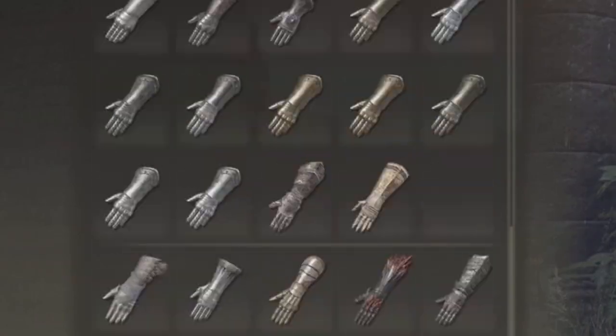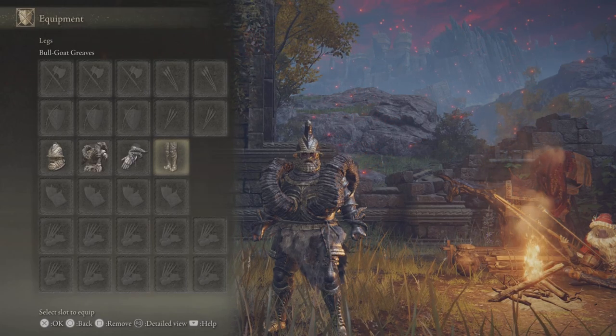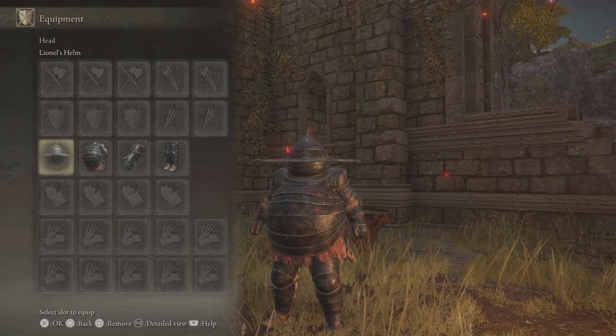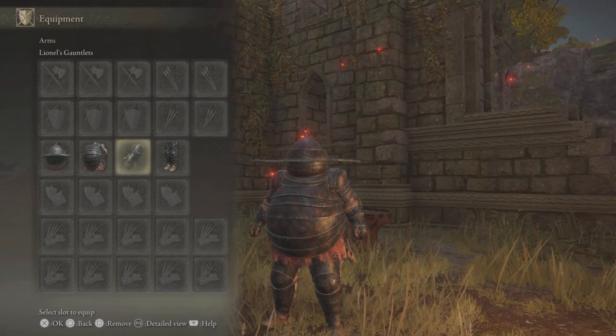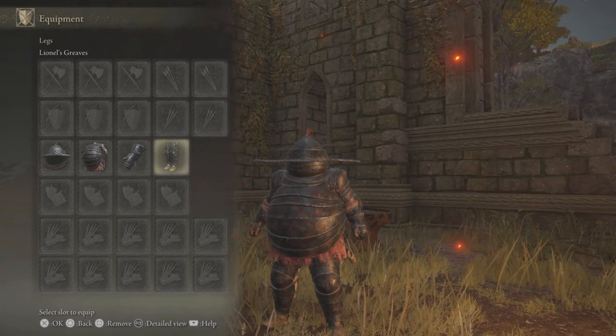First up is physical damage and no surprise it's the full set Bullgoat armour, which also has the highest versus Strike. The highest for both Slash and Pierce is Lionel's set. Banished Knight's chest piece is the same, but when there's a tie I've opted to go with what looks best together.